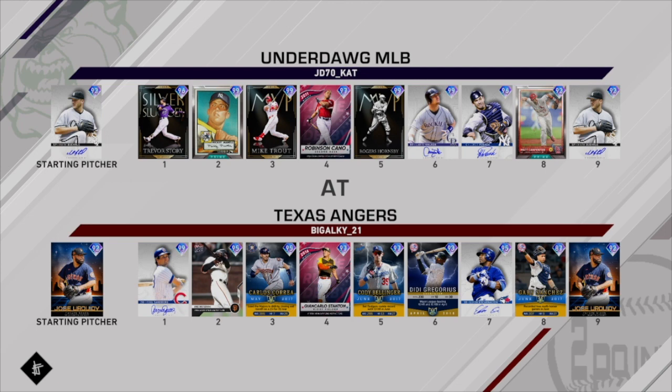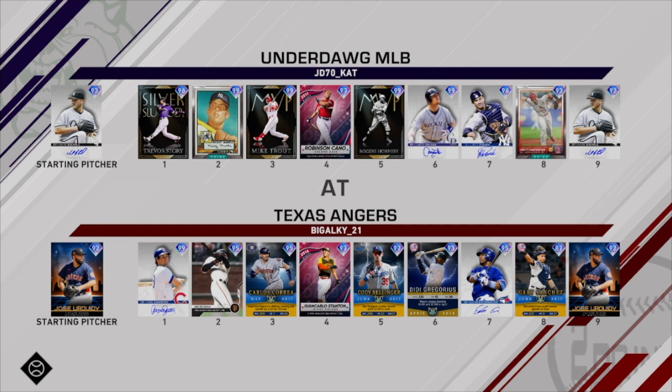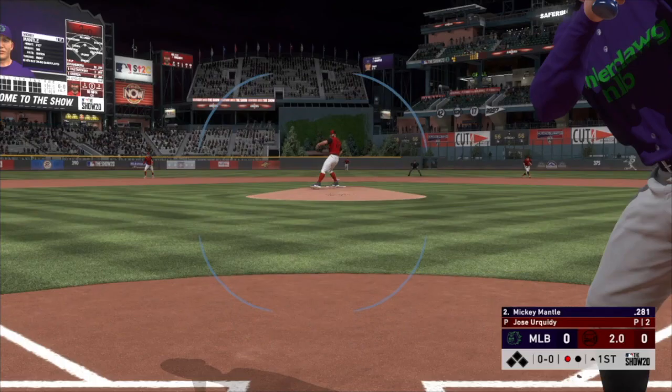Our opponent today is the Texas Angers — I guess he forgot the R. He's rocking the 92 Jose Urquidy on the mound and I've got the 92 Mark Burley, so it's a battle of the 92 overall starting pitchers.